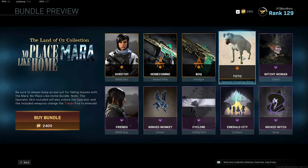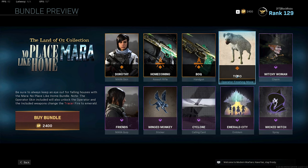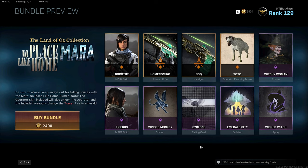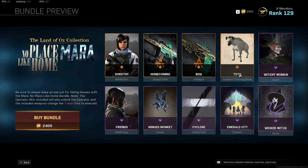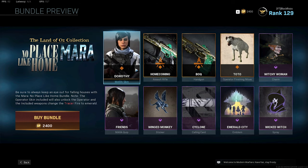We get a new dog. We get a new operator finishing move — that's actually pretty cool. I can't click on it but nothing's showing. We get the witchy charm. Let's hear it — 'Not for their friends.' All right. Winged monkey, cyclone, tornado, Emerald City, and a wicked witch. Oh my god, this whole bundle — I wonder what inspired it. What movie is this... the walking dead? Nah, just kidding.